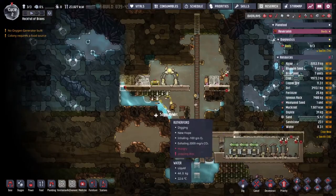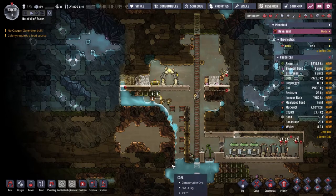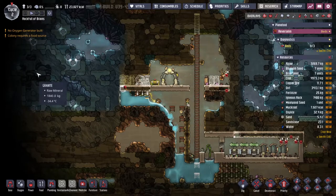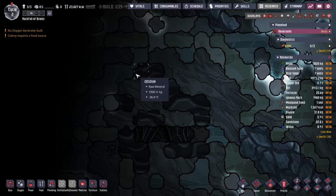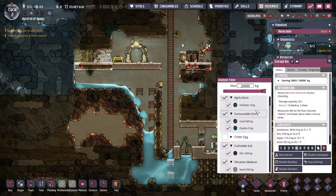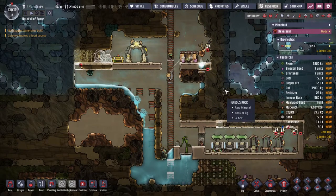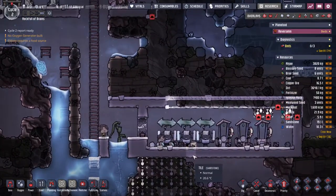Thankfully Max Planck has been set up to value tidying above all other jobs, which should hopefully lead to a much happier base than I normally run. We're doing a little bit of liquid resource management — moving all the water down into our tank. I've noticed a little line of an item I recognize: neutronium. This is one of our first renewable resources. I don't know what's behind it yet but I know there is a geyser of some description there.